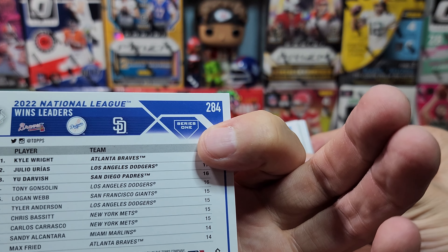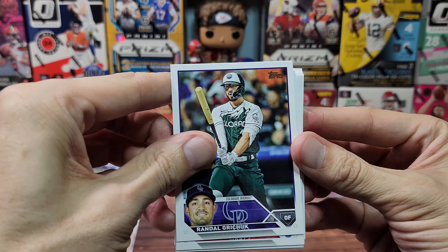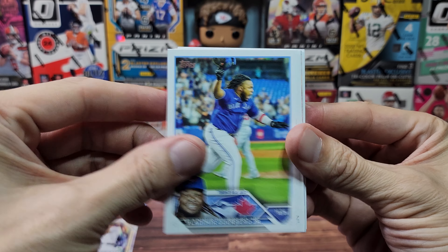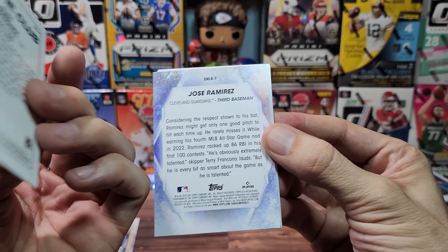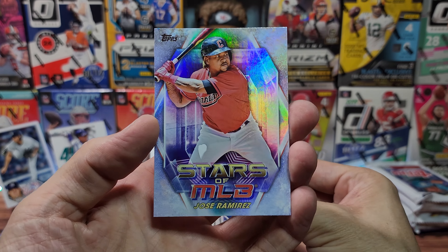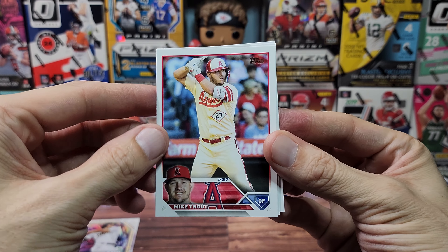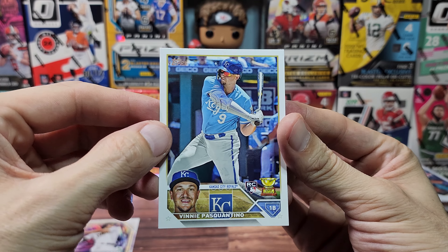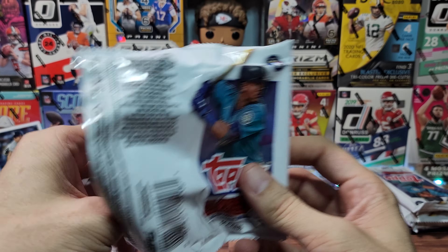Moving right along to pack number three. We have the Angels team card, a Wins Leaders card — Hernandez, Garcia, followed by Greinke, Garcia again, Almora, Guerrero Jr. Oh, there we go — Alex Rodriguez, the 40-40 Club when he was a Mariner. Interesting — that one's different, we'll stand it up. Jose Ramirez is Stars of the MLB.